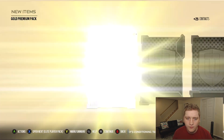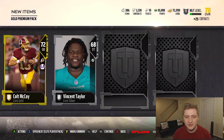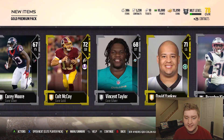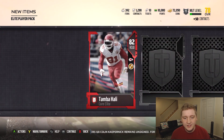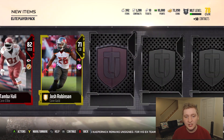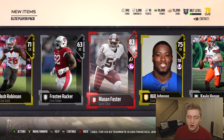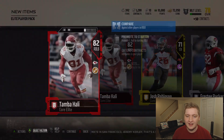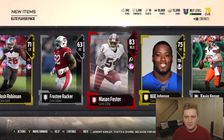Let's see what our elite player topper is. 82 overall Tomba Holly — not too bad, could have been better, could have been worse. Another elite — 83 overall Mason Foster, probably the better one of the two. Really slow speed though. 69 speed on an outside linebacker is crazy. Tomba Holly is probably even slower. Definitely not bad but I really don't think this one was all that great, to be honest.